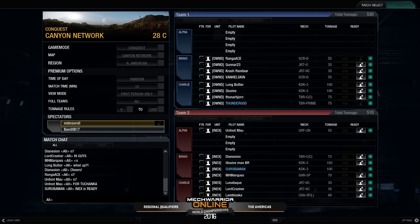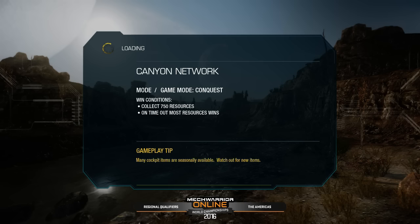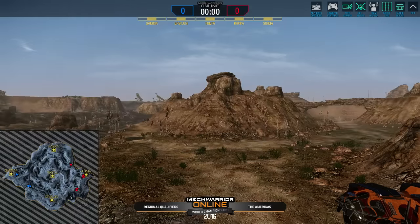The only way you can win a cap strategy on Canyon is if it's really late game and you're able to sneak something out. Mostly on Canyon, conquest cap points are used to promote movement and action, and that's what we've been seeing today — it's been forcing movement.